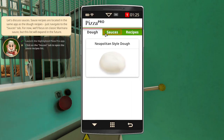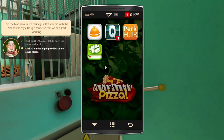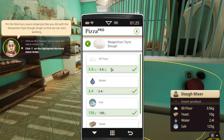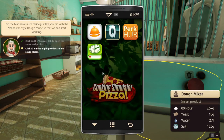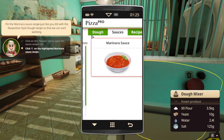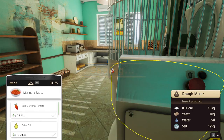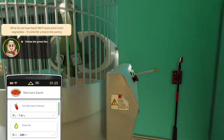We've got the quest completed. Marinara sauce — we've got to pin the marinara sauce. Pin it. Now open. Do we have a container? Yeah, we have — over here. Isn't that awesome?